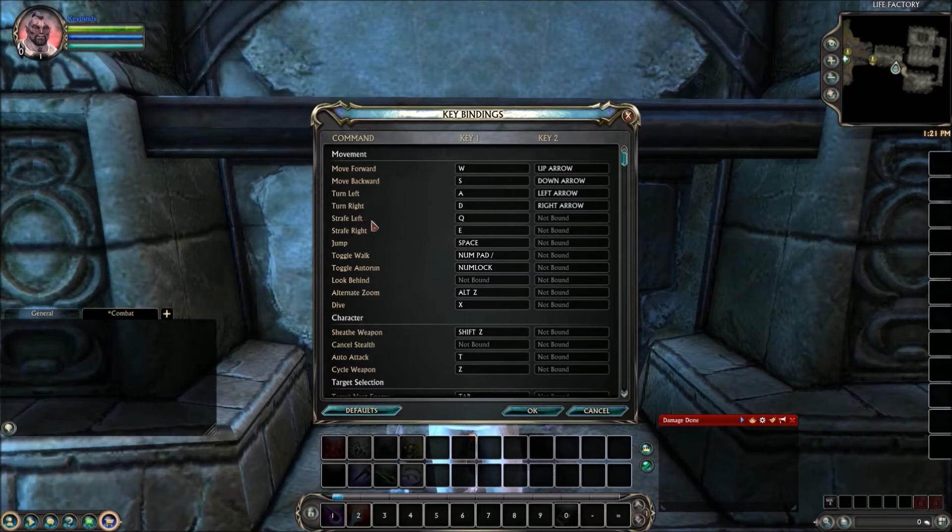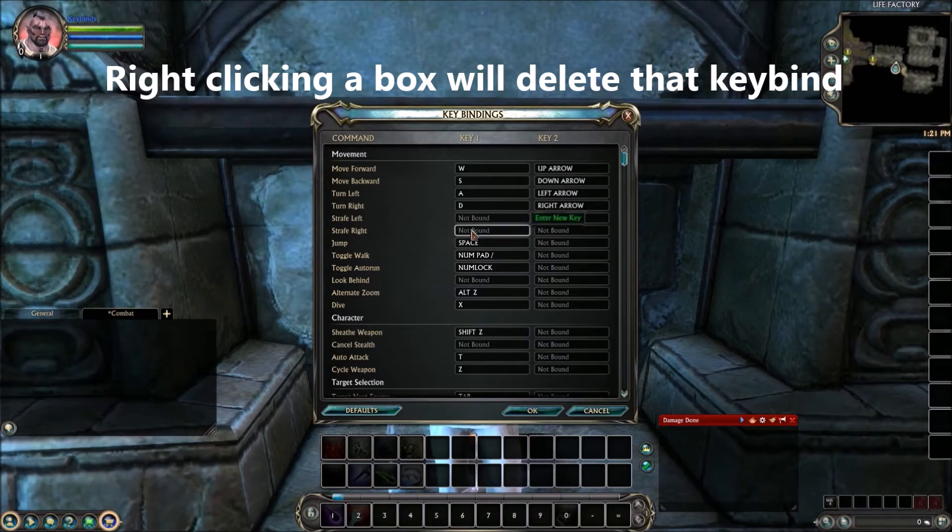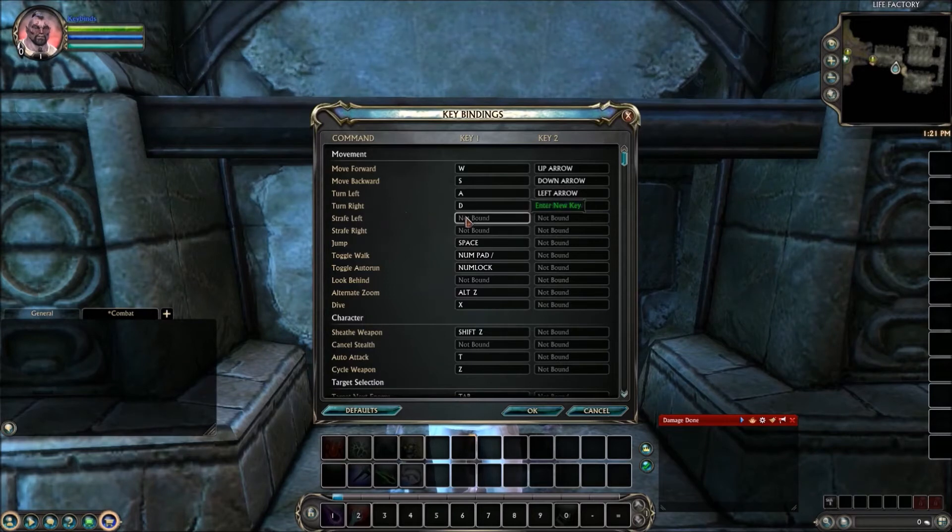Go under strafe left and hover your mouse into that box until you see it light up white, then right-click to unbind it. Do the same thing for E. Now that you've unbound those strafe keys, hover the cursor back in the strafe left box and hit your front leftmost mouse button — that assigns mouse button five to strafe left. Then go down to the strafe right box and hit the rear leftmost button, assigning mouse button four to strafe right. Now I've successfully assigned those two buttons to strafe left and strafe right.